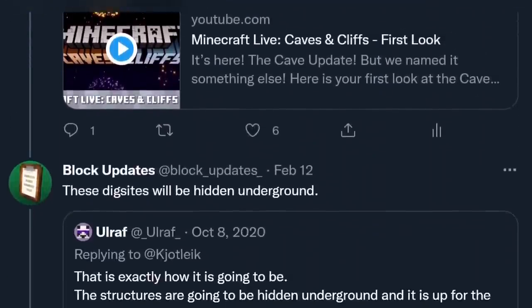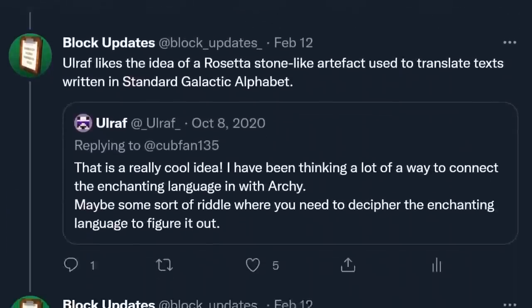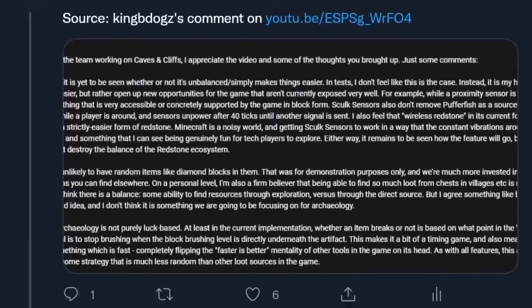I hope we get some more information about archaeology soon — there's been so little that piecing this video together felt like archaeology in of itself. If people are more informed about it, then more people will see the possibilities and be more excited for the feature. Whenever Ulrath talks about archaeology, his passion for the subject shines through, and it makes me all the more hyped for it. Both bundles and archaeology have more than meets the eye. Bundles are a great idea, but their inaccessibility results in players not acknowledging that. They also need to be easier to use and work with more items in order to reach their full potential. Archaeology could revolutionise gameplay, structures, and Minecraft quasi-lore, but we simply don't know enough about its mechanics to understand exactly how. These features don't deserve to gather dust — they need more iteration and presentation so they can be appreciated for the gems they are.